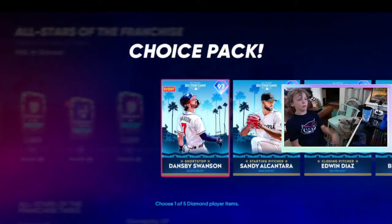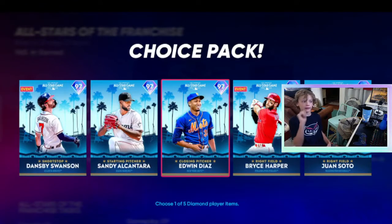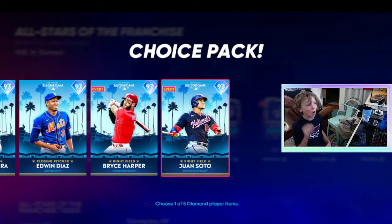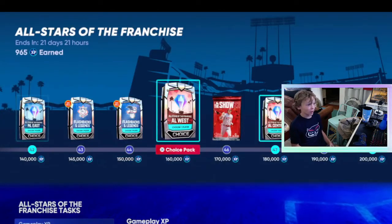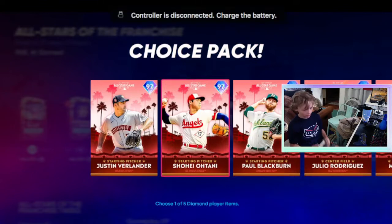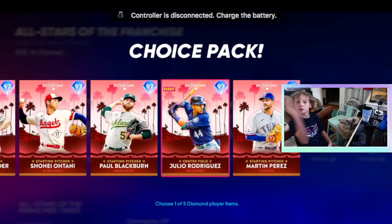And here is probably the best pack. It's got Dansby Swanson, who's probably going to be starting shortstop or second baseman on my team, Sandy Alcantara who's probably going to win Cy Young, Edwin Diaz — nasty lefty — Bryce Harper, Juan Soto. And then we get into the AL — we got 97 Shohei Ohtani, 97 J-Rod.